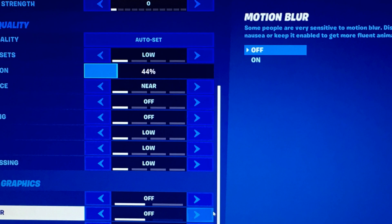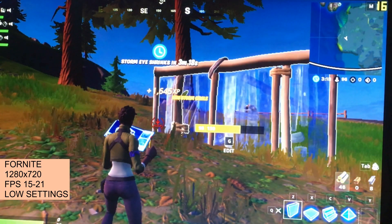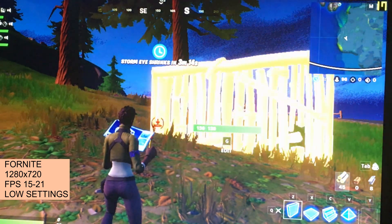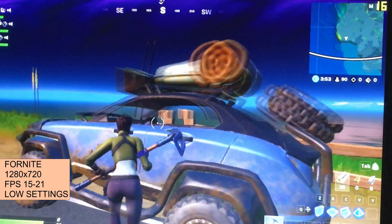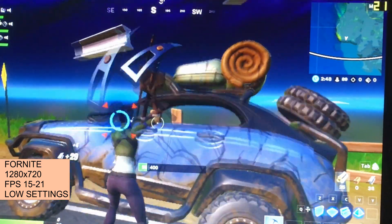Motion blur is off, everything set to low — I let it set on its own. 720p at 15 to 21 FPS. It's actually pretty playable. I still don't know what I'm doing — I'm just hammering stuff trying to build something, but it's kind of fun.